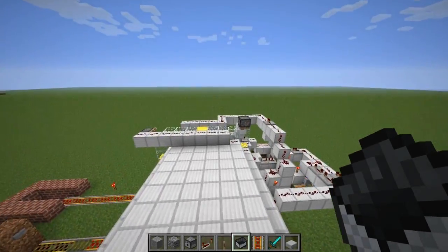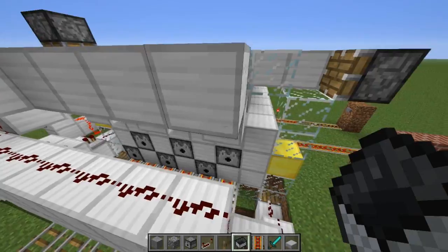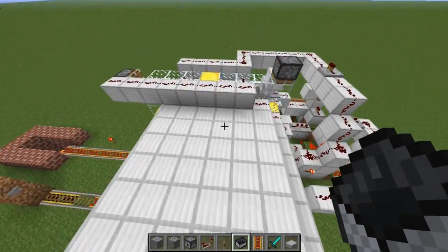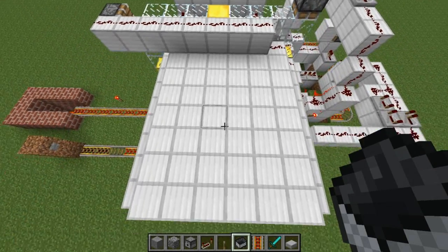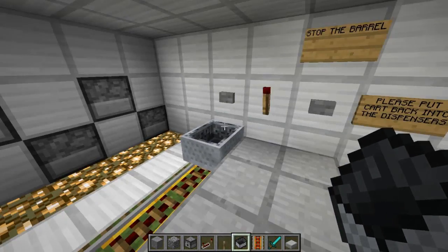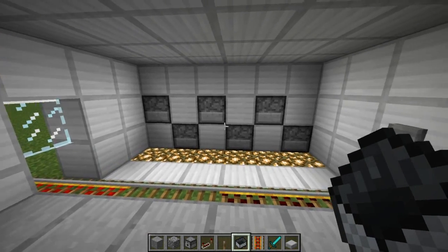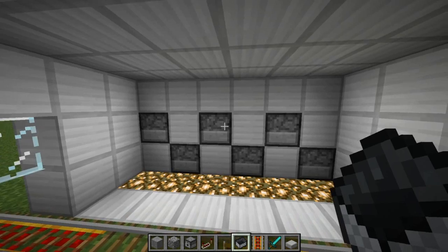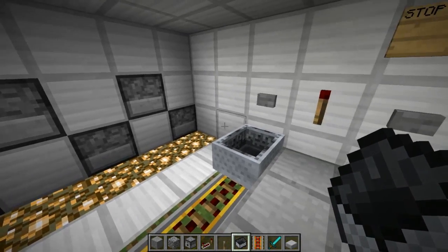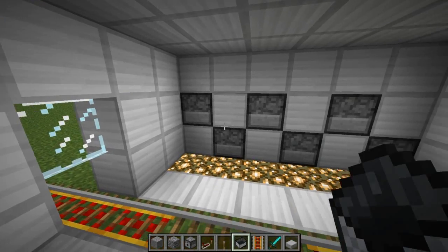The challenge was that dispensers can only hold 9 minecarts each, so the system uses several dispensers and injects only one minecart at a time. When I inject a minecart here, another is readied so the next person can step in without grabbing one manually. As soon as one dispenser gets empty, the piston barrel here rotates and selects the next dispenser. I'll empty one now to demonstrate — the center one at the top is currently selected. Pressing the button, you can hear the sound that the empty dispenser didn't send any minecart, so the piston barrel rotated and the next dispenser is now selected.